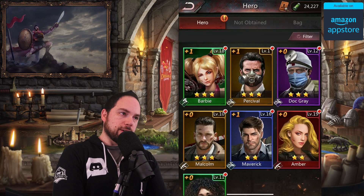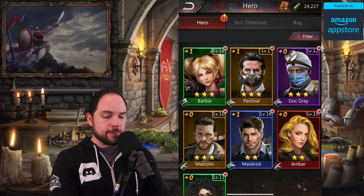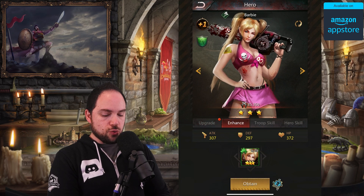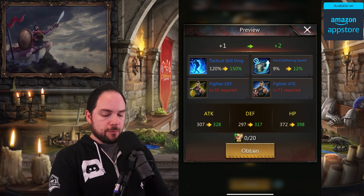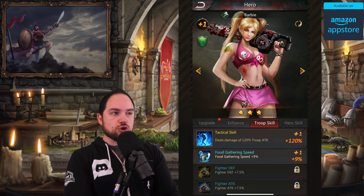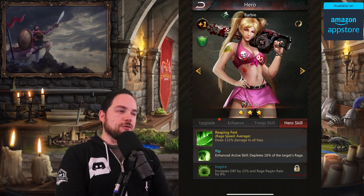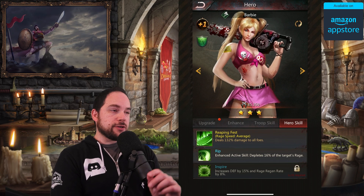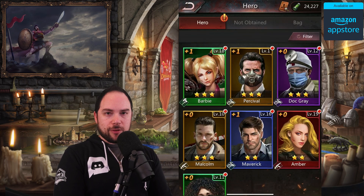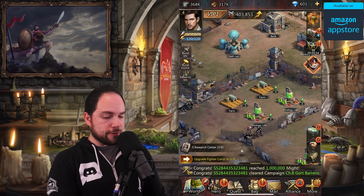Anti-serum is really important for working on your heroes. Your heroes go with you into battle and you can power them up in a number of ways. Each hero has attack, defense, and hit points. You can enhance them by collecting their shards, and they have troop skills and hero skills that get stronger. The color of the unit is really important — particularly relevant in the puzzles portion of the game.